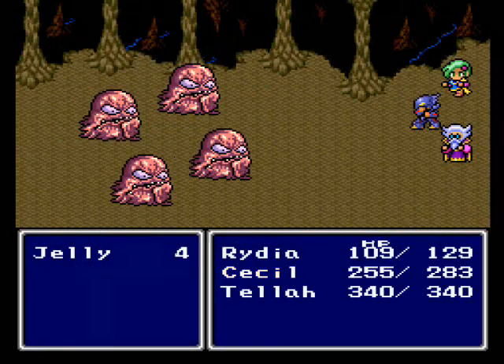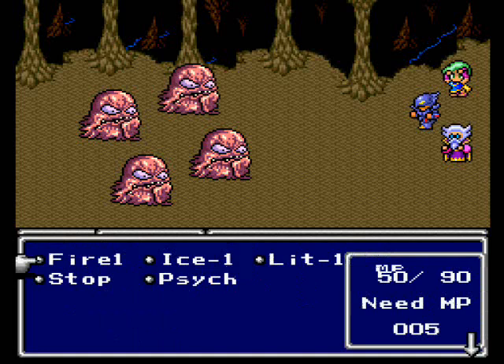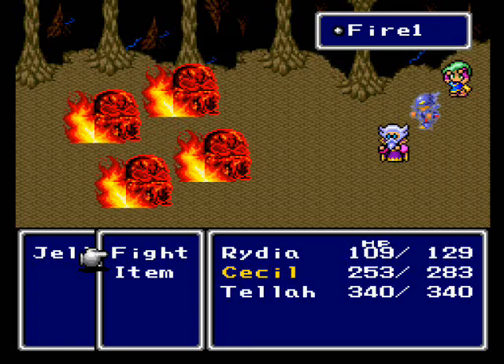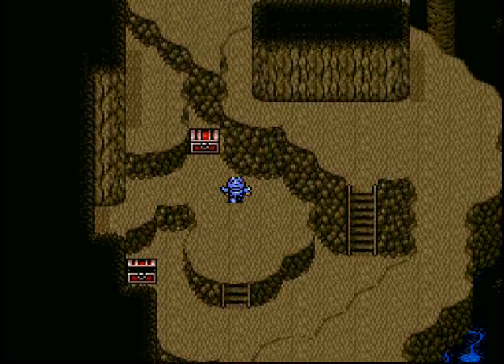Here's a new enemy: the Jelly. These guys have pretty much perfect defense so you're not gonna deal much damage. The thing with Jellies is you want to cast their elemental weakness. For about the first part of the game, you can tell their weakness by the color of their sprite - they're red, so cast fire on them. Yellow ones, you'd cast lightning. Just cast fire on the Jellies and they go down easy enough.